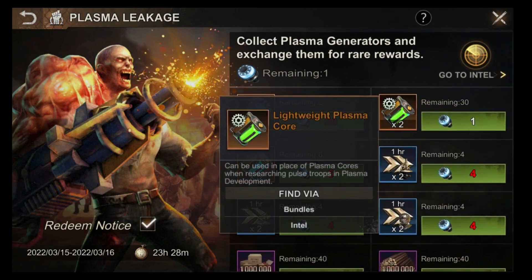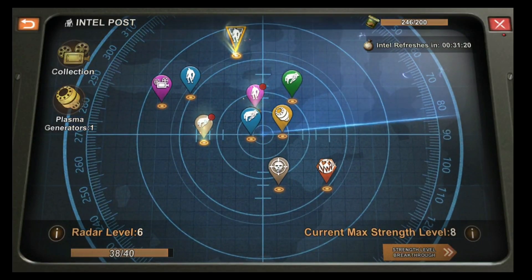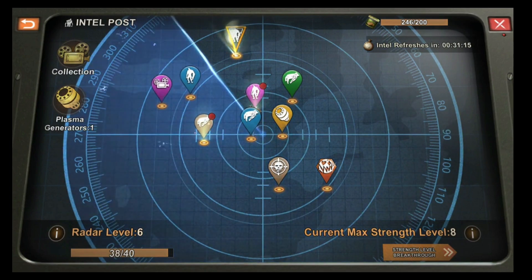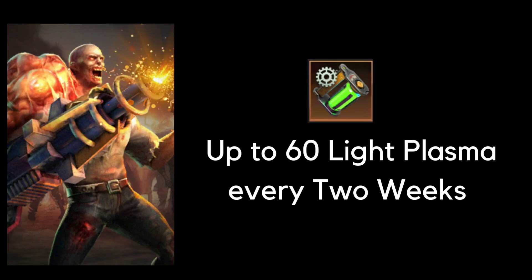Another way to get your Light Plasma or Green Plasma is by playing your Plasma Leakage, which is available every two weeks. However, you need to be mindful because you can only exchange up to 30 times per Plasma Leakage. That means for every two weeks you can only get a total of 60 Light Plasma, and for a month you can only get 120 if you are a non-spending player.